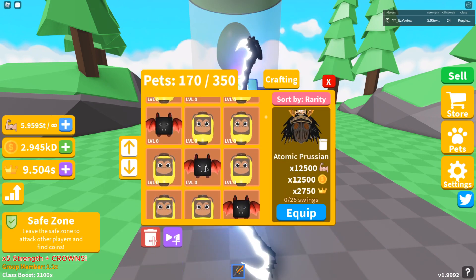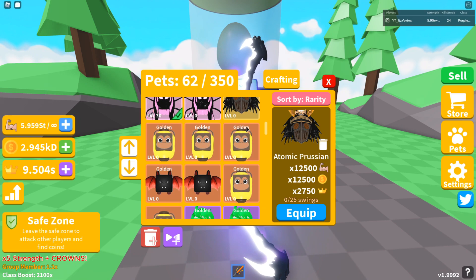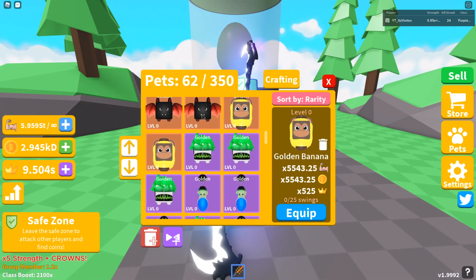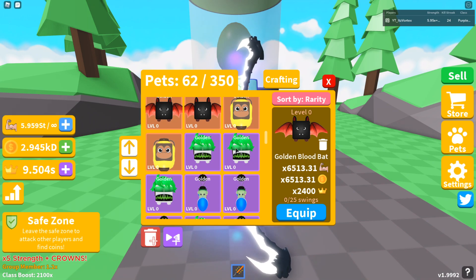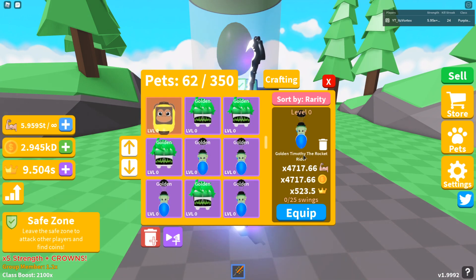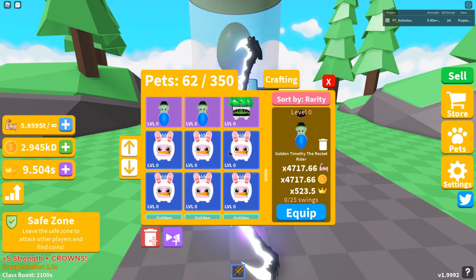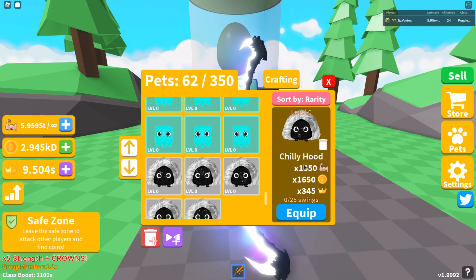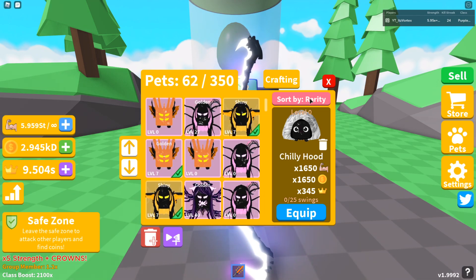We can combine everything right now and check out all the pets we do have. We have the Atomic Prusion, the Golden Banana, the Blood Bat, the Golden Blood Bat, the Golden Virtual Hacker, the Golden Timothy the Rocket Rider, the Golden Hooded Bunny, the Golden Baby Octopus, and the Chili Hood. These pets are pretty cool and they look pretty nice and interesting.